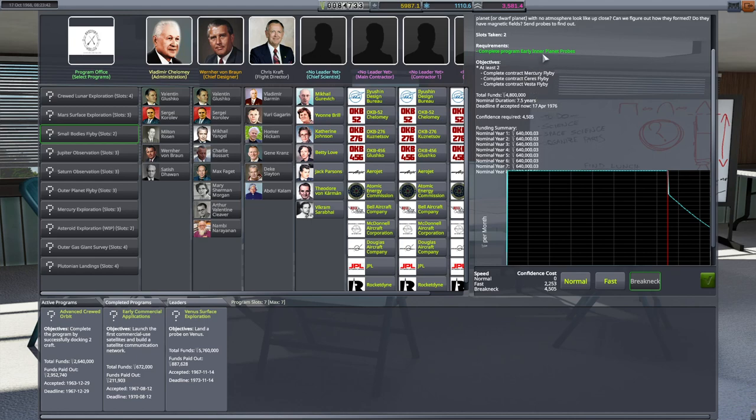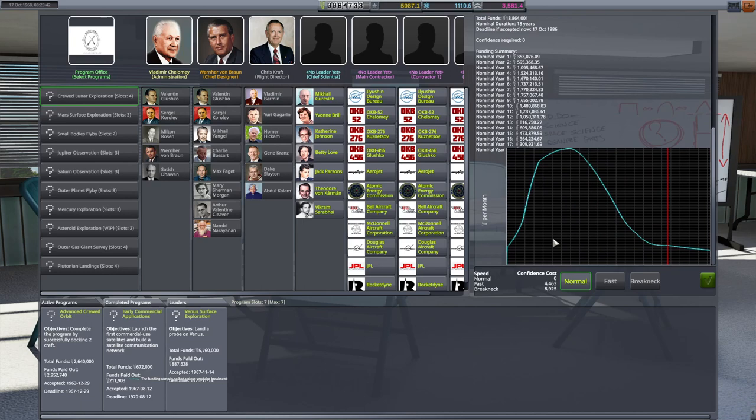I want to take small bodies flybys, and I guess the only way to do that is to upgrade a facility so I can get the extra slot. Then I can cash it out and have two slots and take small bodies flybys. Breakneck would be easier — I think we could do it at breakneck, because it's basically three launches on a vehicle we have. All the tech is there, we just need to hit the windows. Funding ramp is so bad unless you take breakneck. Hi Cinev, how's it going? Good to see you.